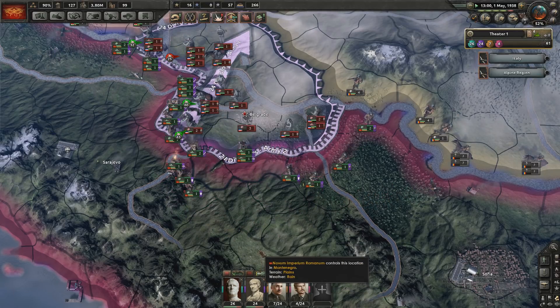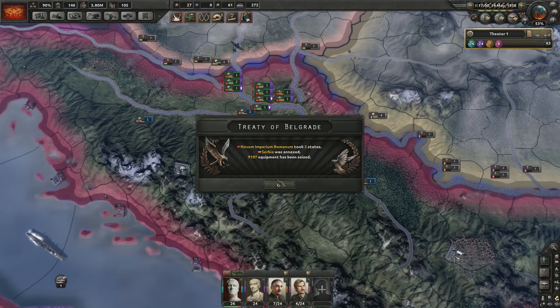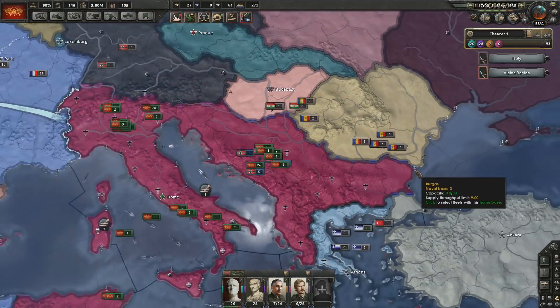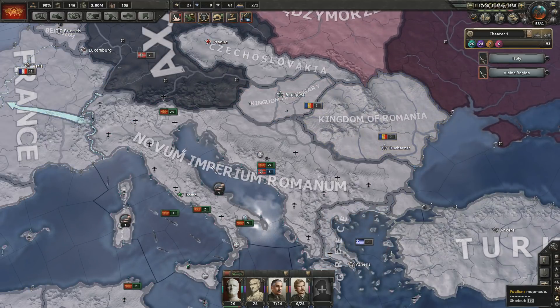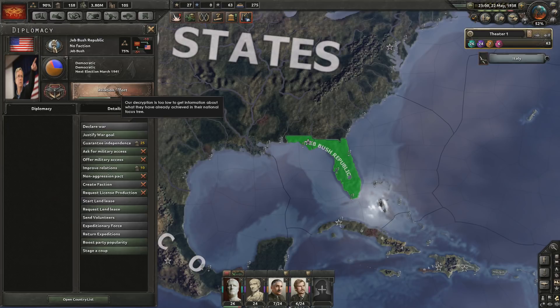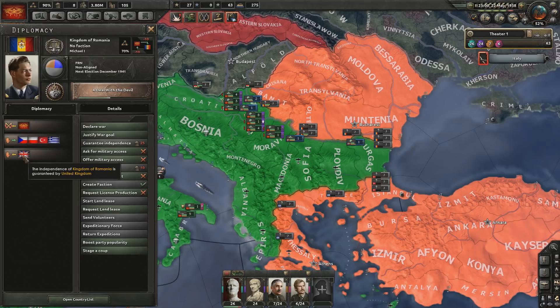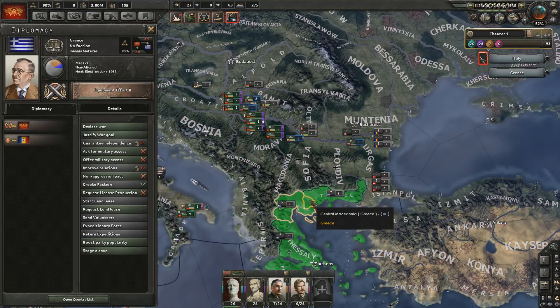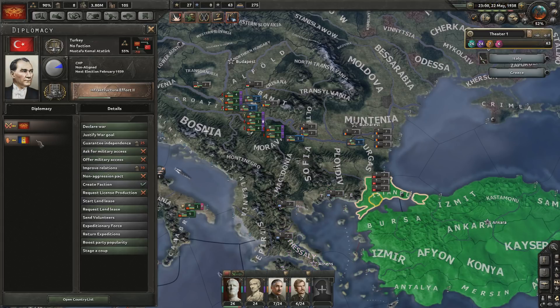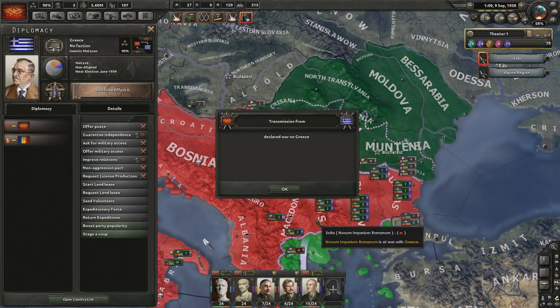I'm going to use my smarts and attack them instead. And now Czechoslovakia don't have any way of getting to me, so screw you. Aviation effort. I can't attack Romania because the UK's guaranteeing them, but if I attack Greece, Romania's guaranteeing them. And Romania's also guaranteeing Turkey. So let's just go and declare war on Greece and see what happens.